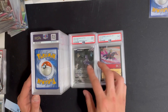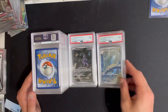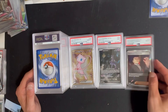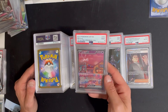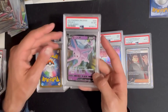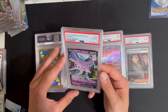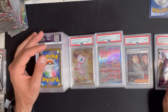Mew2 promo got the nine. Dragonair IR got the nine. Giovanni's Charisma got the eight. The Mew promo — I love this card — that's a nine. Definitely going to try to get a 10 one of those. Espeon V — I don't know why this got a six. Yeah, there's probably something on the surface, maybe it's warped. I don't know what happened but that got a six.